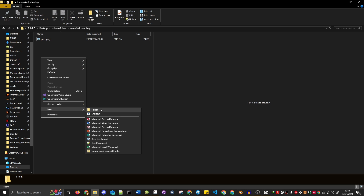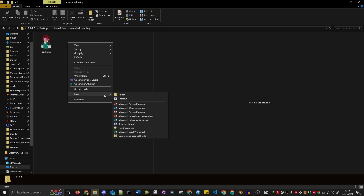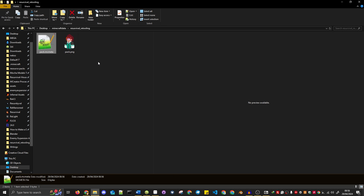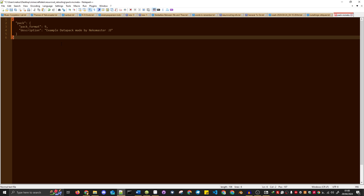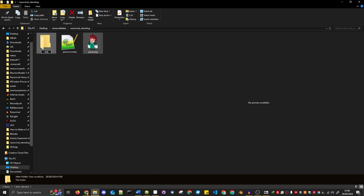Now that that's done, the first actual thing you need to do is make sure that you have a pack.mcmeta file. This is a basic text-type data file that defines both the description of your datapack and the version of it. You can make one by creating a new text file, then renaming it to pack with the file extension .mcmeta. You need to do this to define the compatibility of the pack with the version of Minecraft it's made for. You can find the pack format numbers and their correlating versions on the wiki. The last thing you need to make in this root folder is your data folder. Once that's made, hop inside and we shall proceed to the next step.